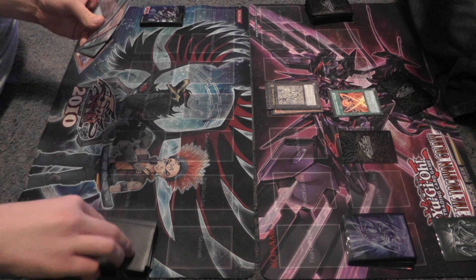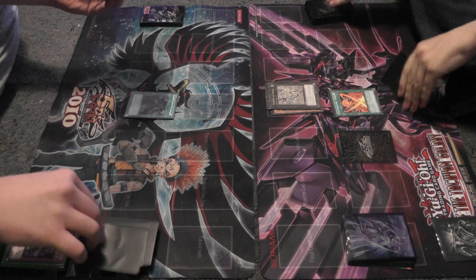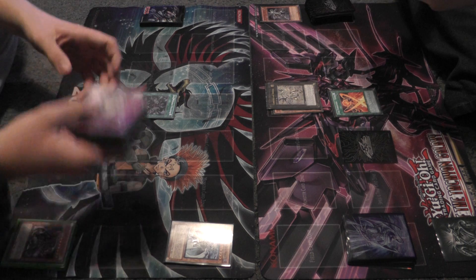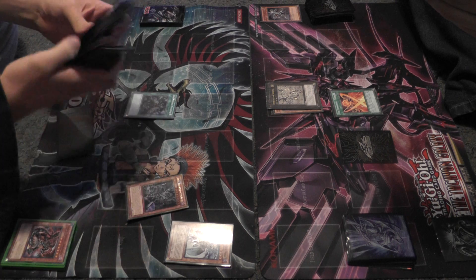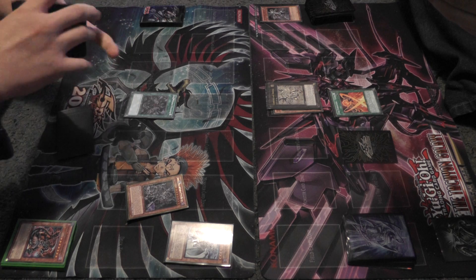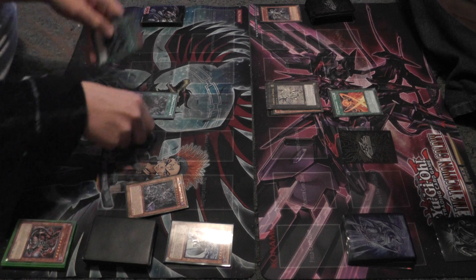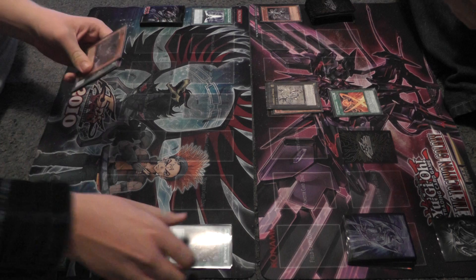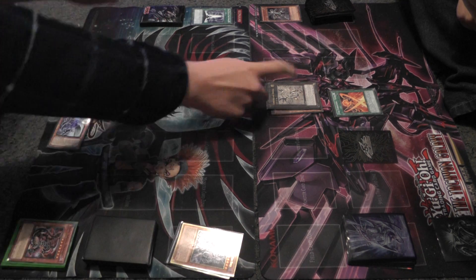End turn. First of all I'm going to activate Dark World Dealings. We've drawn — the card from Scar is Snow. Snow's effect allows me to search for one Dark World card. I choose Grapha. Next I activate Gates of the Dark World. I banish Snow to discard Grapha, and destroy Omega.